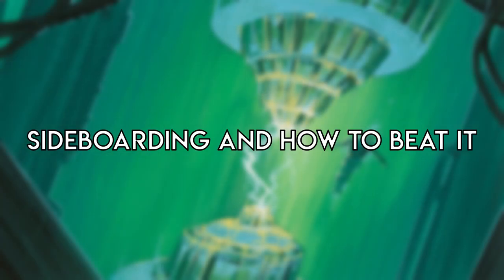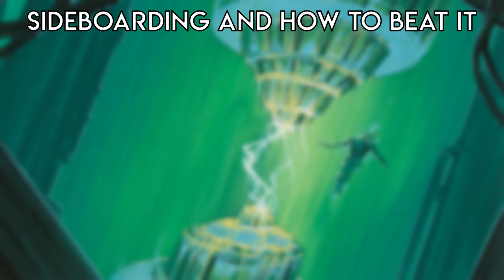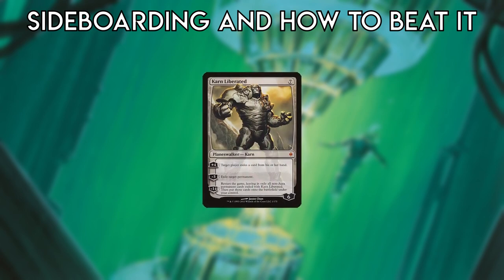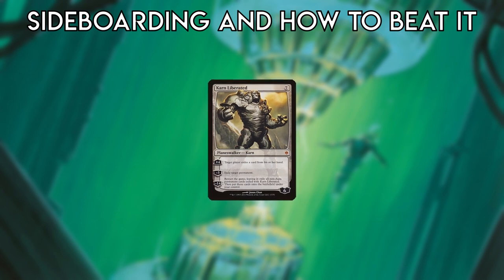Sideboarding: Relic of Progenitus is the most common flex slot, being a good card in various matchups that replaces itself and is often the first card to be boarded out. Other cards commonly boarded out depending on matchup are Wurmcoil and Ugin. Tron is often made fun of as a deck that pilots itself or is brain-dead to play. While your decisions do matter, they matter a lot less than most other decks and you can easily stumble your way into victories.